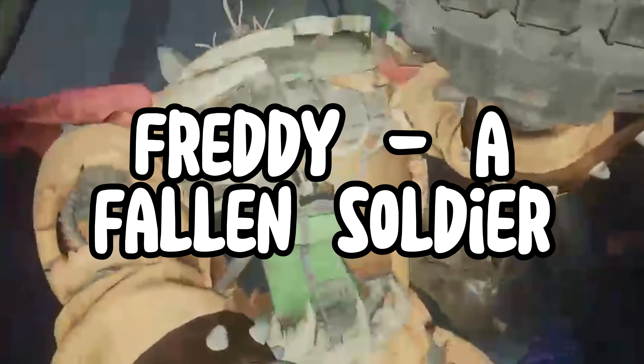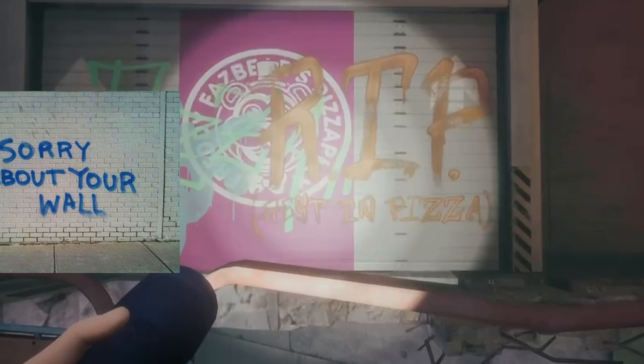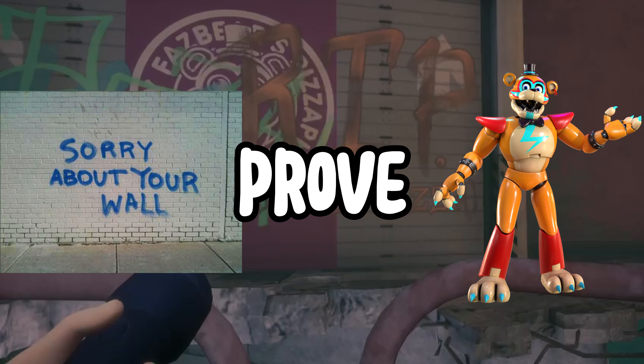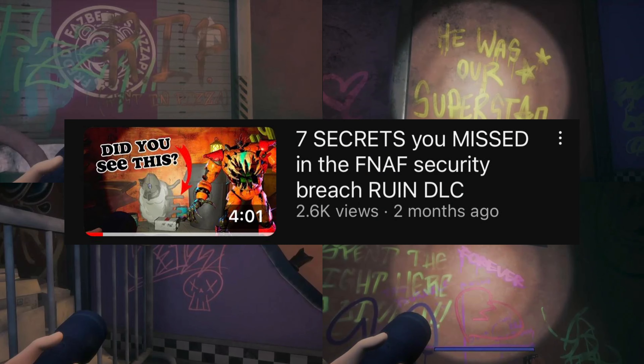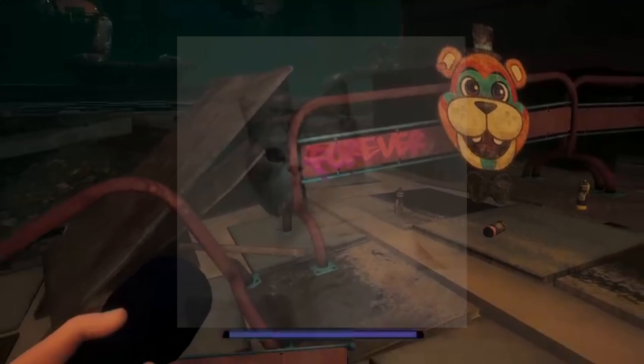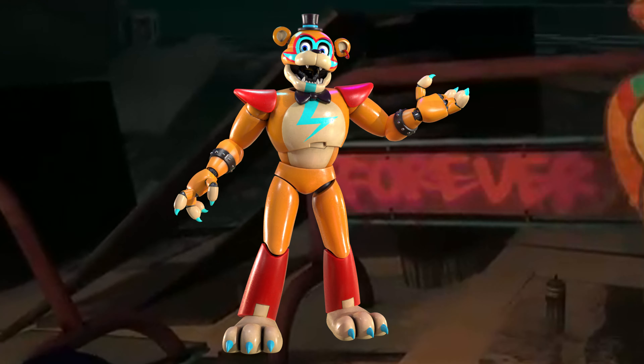The Pizzaplex is full to the brim with graffiti, but if we take a closer look at these messages, many of these markings prove that the Freddy we know and love is dead. 'Rest in Pisa,' 'he was our superstar' with a skull, and many 'forever' markings, which I mentioned in my first Ruin Secrets video where I had no idea what they meant. But now I'm leaning towards these forever markings meaning that Freddy's legacy will live on forever.